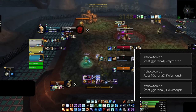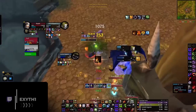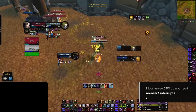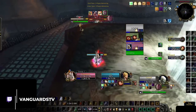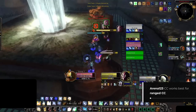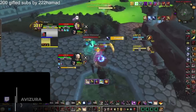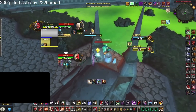Most melee DPS don't need arena 1-2-3 macros for interrupts, since most kicks are limited to melee range. Exceptions include Enhancement Shaman with Windshear and Death Knight with Strangulate, since those are ranged interrupts. For ranged CC as melee, a Ret Paladin might want Repentance arena macros since it has long range, but would benefit less from Hammer of Justice arena macros due to its limited range. Similarly, rogues could use arena macros for Blind since it's ranged CC, but wouldn't want arena 1-2-3 for Kidney Shot, as it's used almost exclusively on the current target.